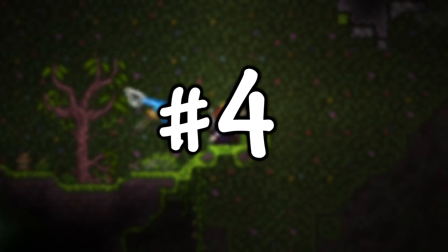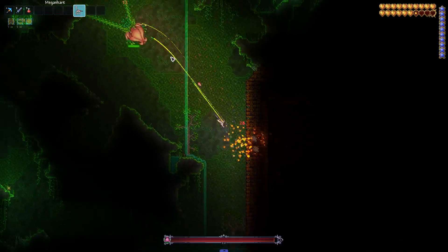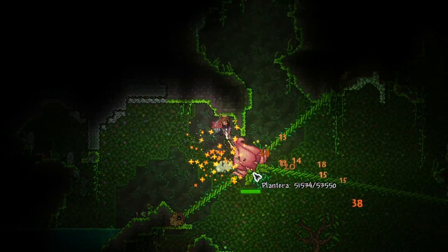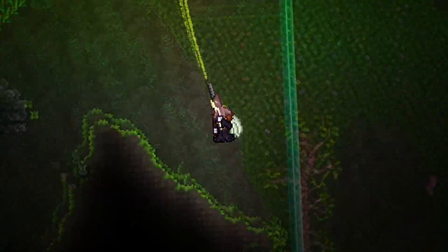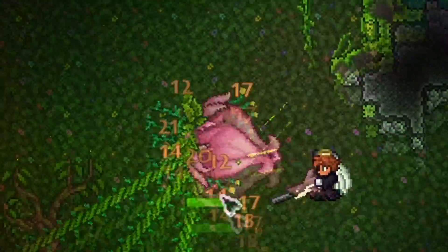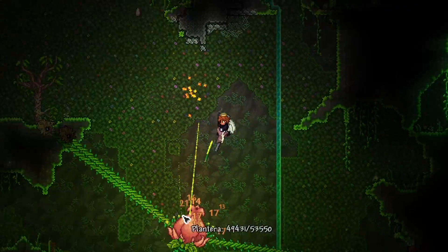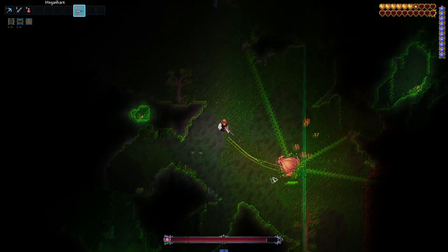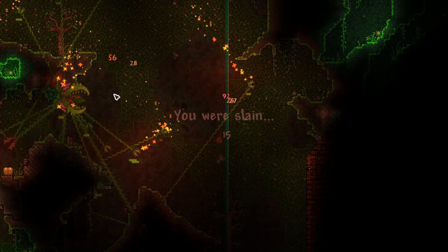In at number four we have Plantera — specifically master mode Plantera. This boss is fairly hard on its own, but like Wall of Flesh the normal mode variant isn't too difficult. Once you hop into master mode, everything goes up a notch. It goes from a five out of ten in difficulty to a solid eight out of ten. The boss becomes insanely fast and can almost one-shot you. Her speed, her attacks, all the tiny projectiles she shoots deal so much damage — that's why she comes in at number four.